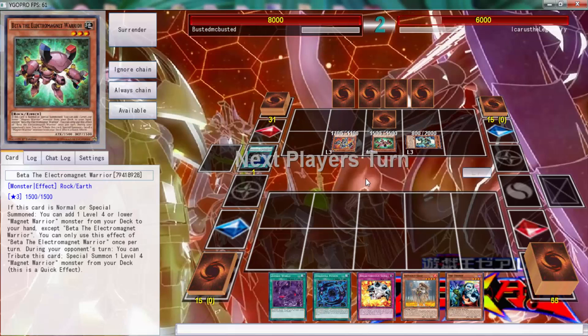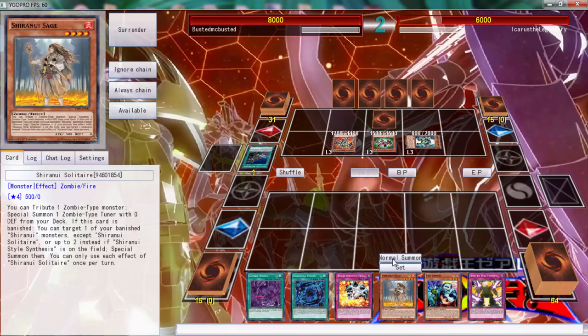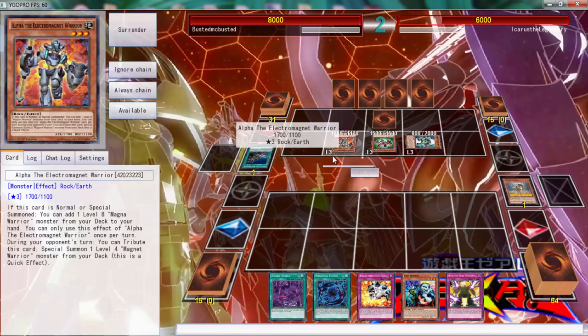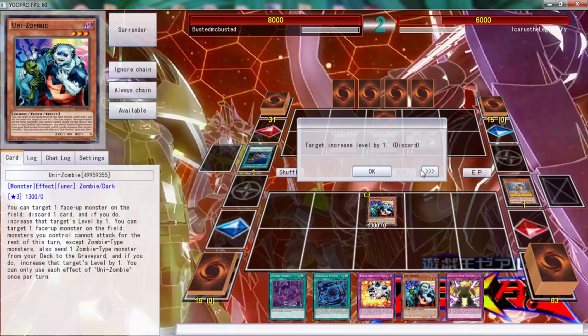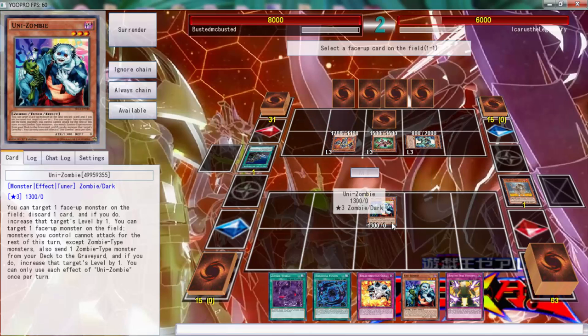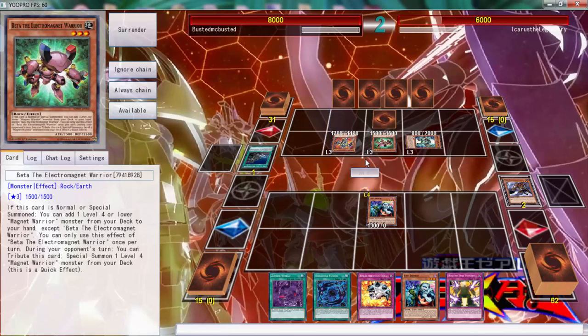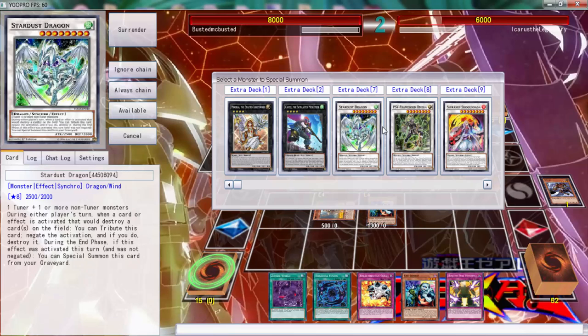We can easily hit this with Scarlight so we can blow the board, then activate Zombie World so we can get a free 1000 and then be able to attack. We're not going Omega because that's just not the greatest thing to do.